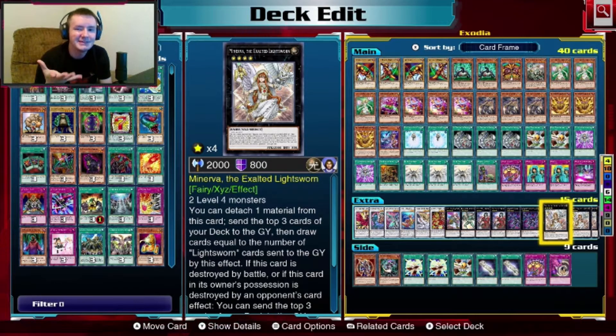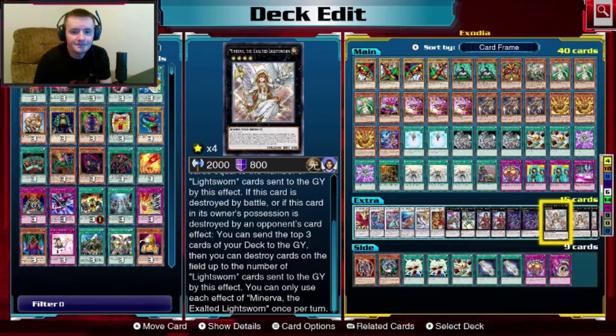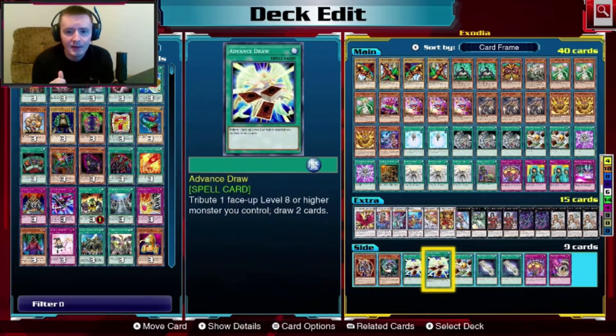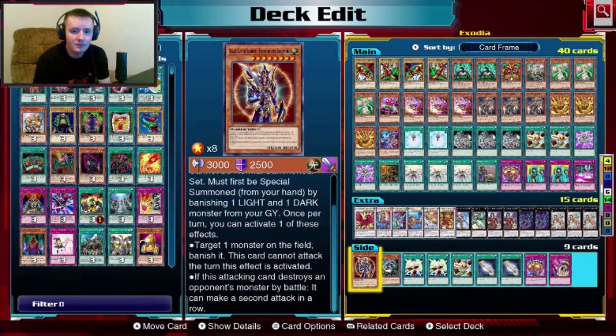We have a decent amount of Lightsworns, and after that if Minerva is destroyed by battle or changes possession you send three more cards to the grave. That's our deck — as you can see it's a lot of sending stuff to the grave and then trying to grab it right back out so that you have Exodia in your hand. In our extra deck, not going to go over them all, but we've got Black Luster Soldier — Envoy of the Beginning.